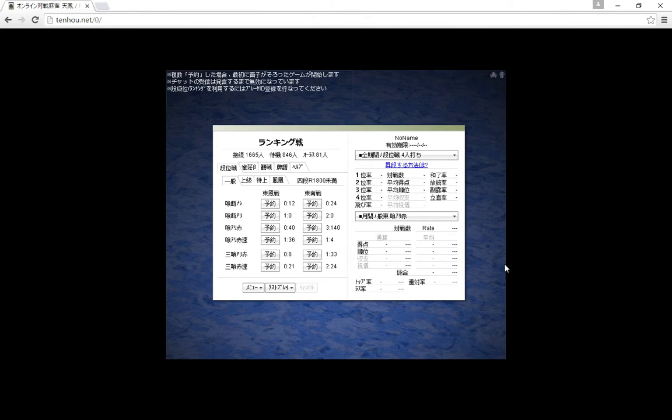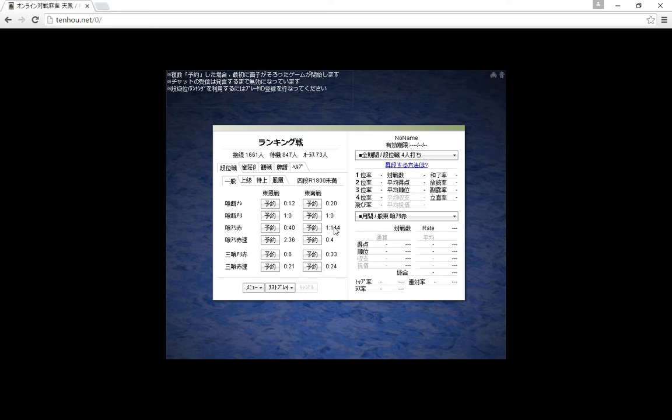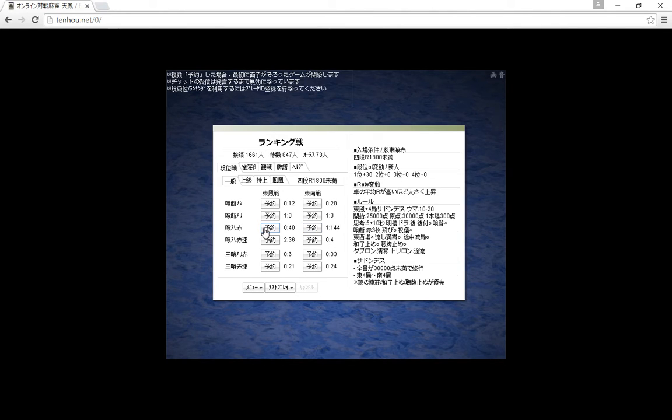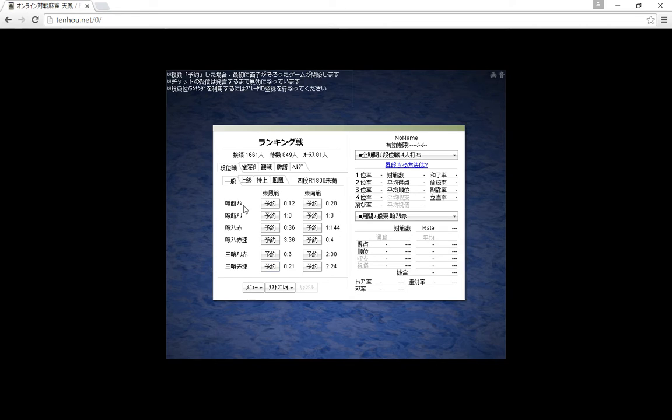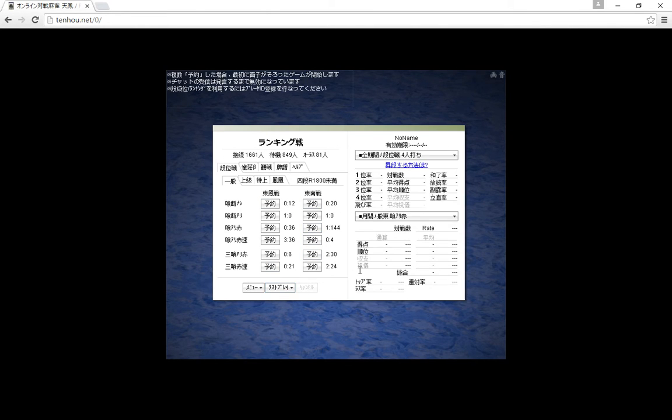Then you'll see this screen - these are all the rooms. The most common room to play in is one of these two, or this one is the most popular. The number here is how many people are playing that mode, and the number on the left is how many people are waiting to play. So if you just want to start playing you can click one of these buttons to wait to play in that room. There are different game types and different game lengths and I'll talk about what they are later.